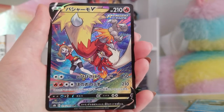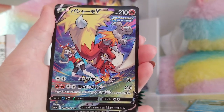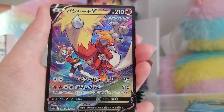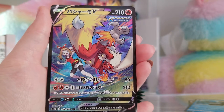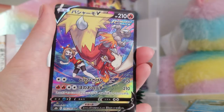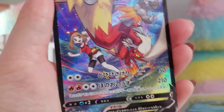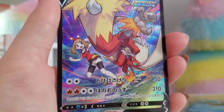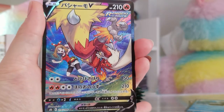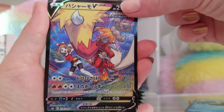Oh my god! Immediately getting a character super rare — Blaziken V. I don't remember this trainer's name or even the game it's from. Mei? Was she from Emerald? I don't know. By Naki Miso. Wonderful holo. I love when you can kind of see the holo in the eyes like that. That's so cool. You average one of these per box, so I think I just used up all my luck there.